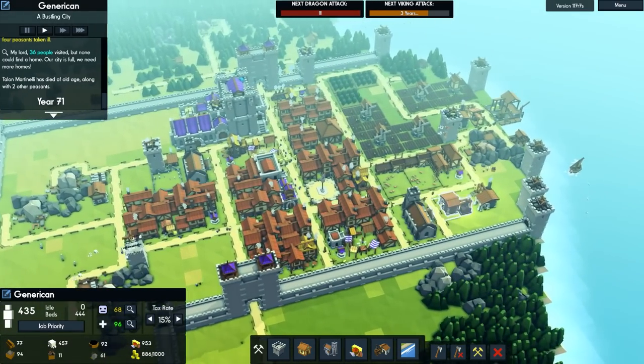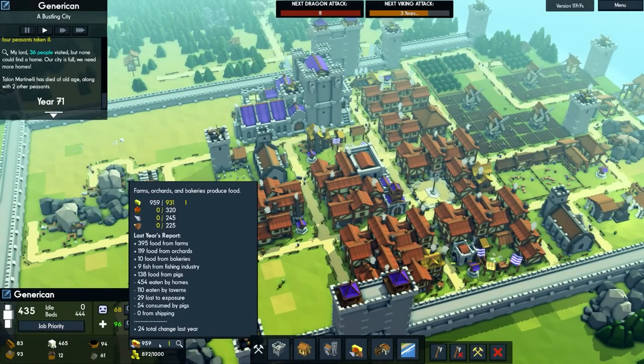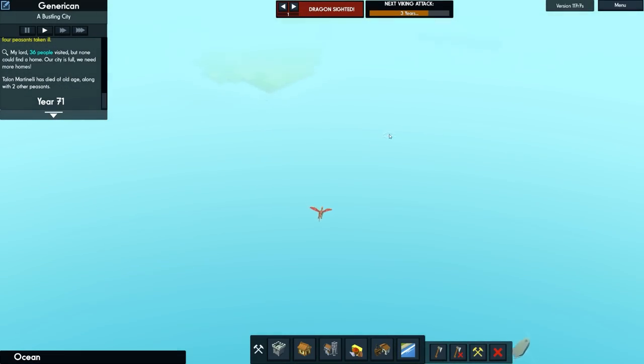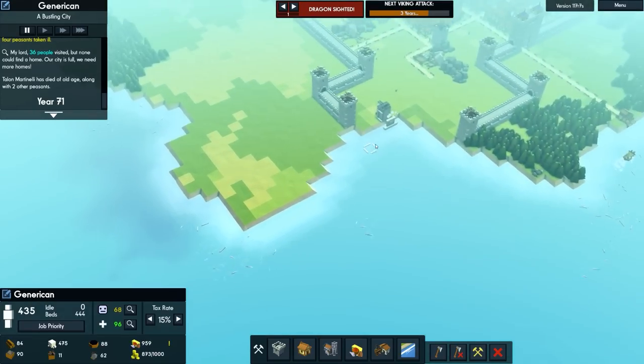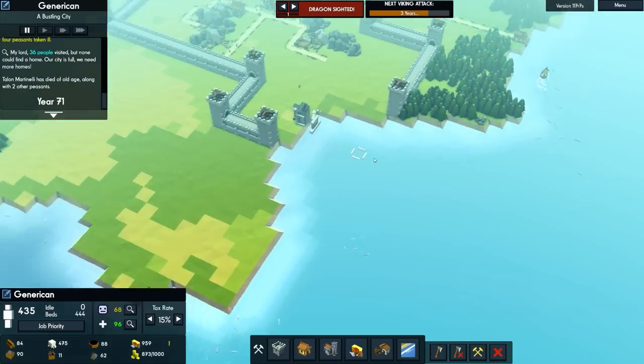Food is good. Dragon is sighted off the coast. Darn it. What's that? That's a whale. It's sighted off the coast that we haven't defended — actually we are quite well defended on that side. Let's go here.